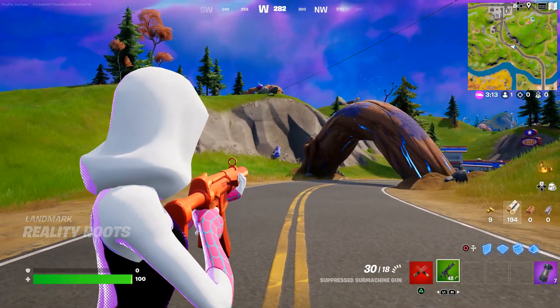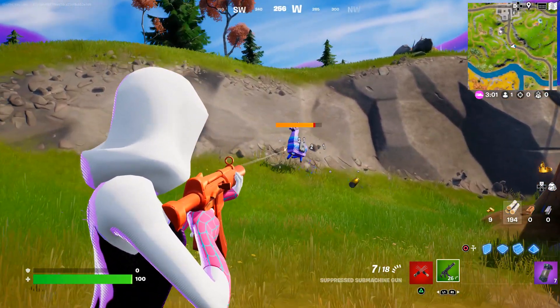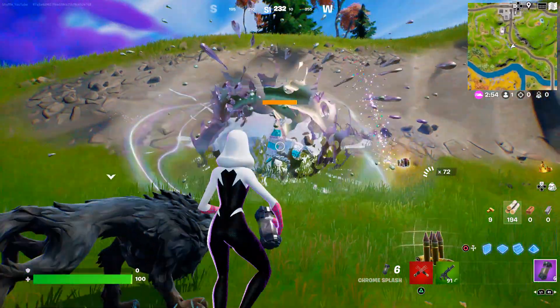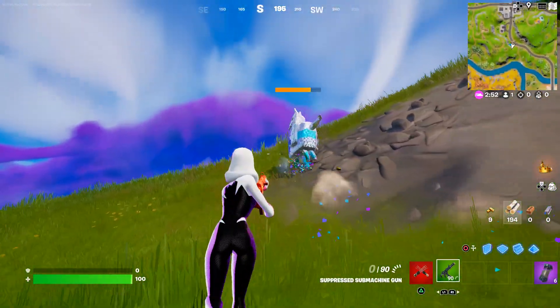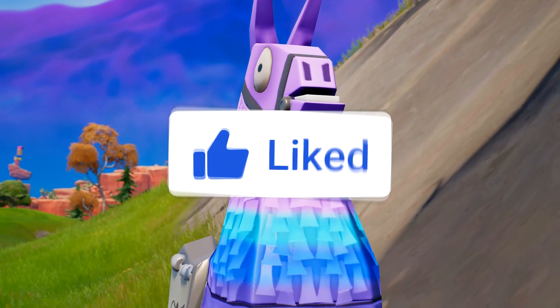We actually found a llama, let's get closer and try to knock it. Alright, so here we go, the moment of truth. As you can see, the llama becomes fully chrome for a short duration. Leave a like to find a loot llama in your next game.